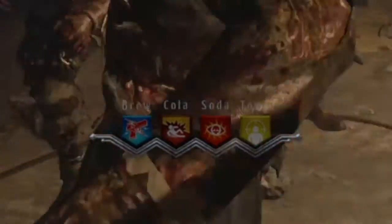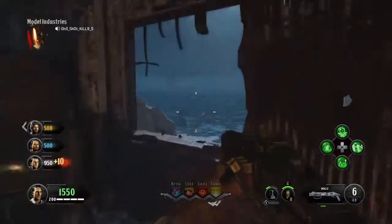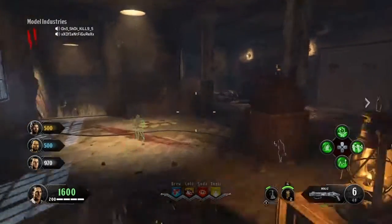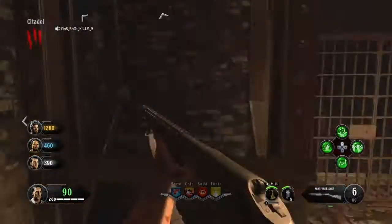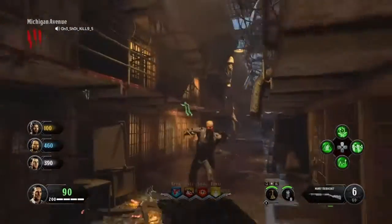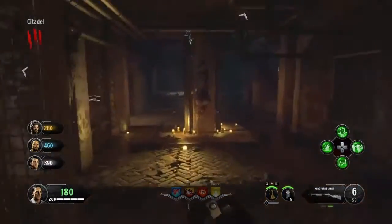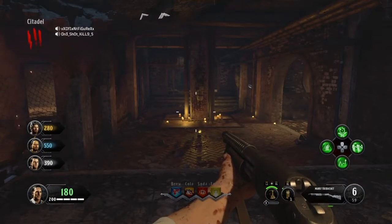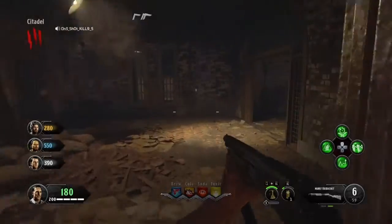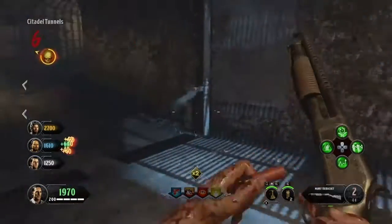As you can tell by the perks, I have some really weird-looking perks right now — you're probably wondering why I have PHD Slider and Deadshot Daiquiri in my tonic slot. I'll go over why I have those perks in just a second. Basically, it involves the trench gun — not the normal trench gun, but the upgraded version. When you upgrade the trench gun, it turns into kind of a grenade launcher, but it's still a pump-action shotgun — like a pump-action explosive weapon, similar to the China Lake in Black Ops 1.